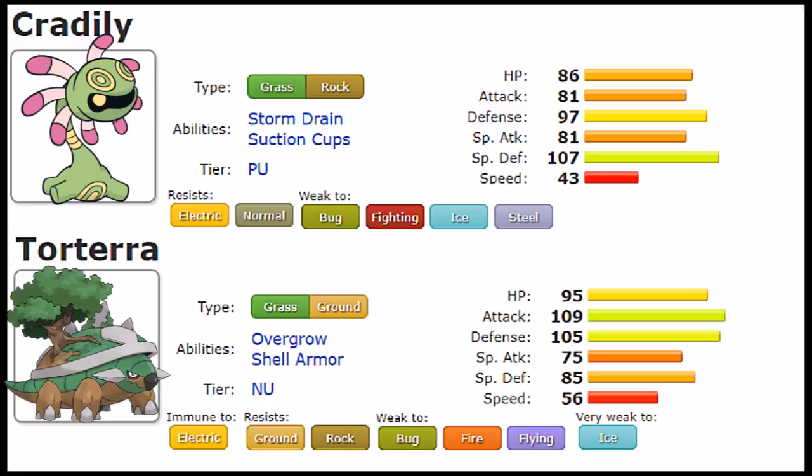If you don't want to capitalize on Curse, there's also Amnesia as a setup move, which boosts Special Defense — and Amnesia really does enforce that. They both also have Rock Polish, which boosts Speed by 2, and Swords Dance, which boosts Attack by 2. Both Pokémon can capitalize on these fairly well, mainly Torterra with Rock Polish. Earth Power is also shared between them and can be beneficial depending on which offensive route you take.